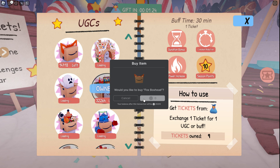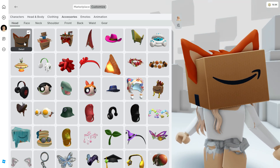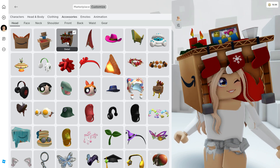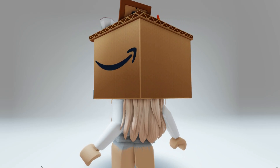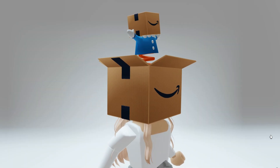And as you guys can see, it's super easy. These will be located in your head accessories in your inventory. Here's the three that I just redeemed. I'll show you guys a close-up of the firebox because it's super cute — on top it has candles, cookies, a picture, and a glass of milk.